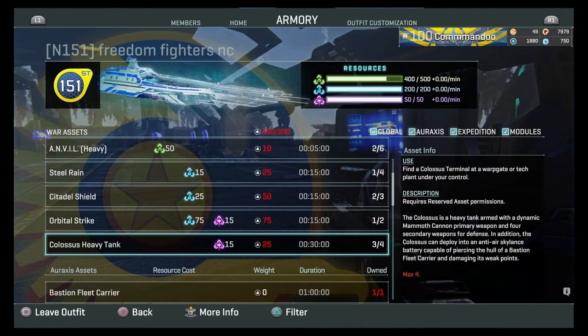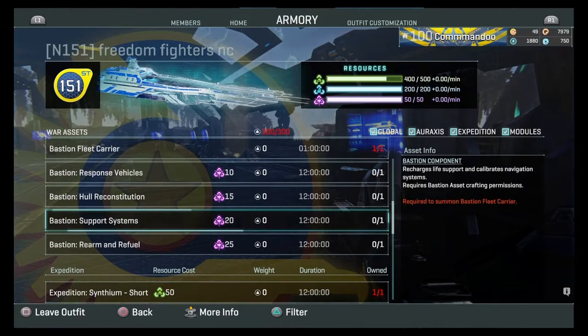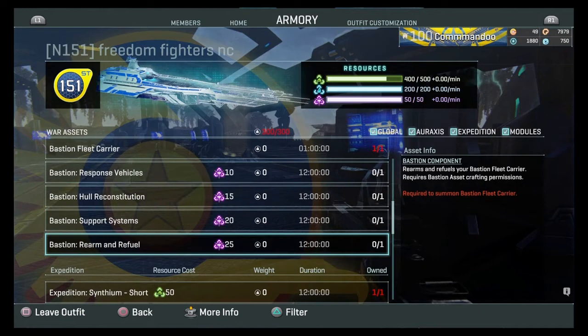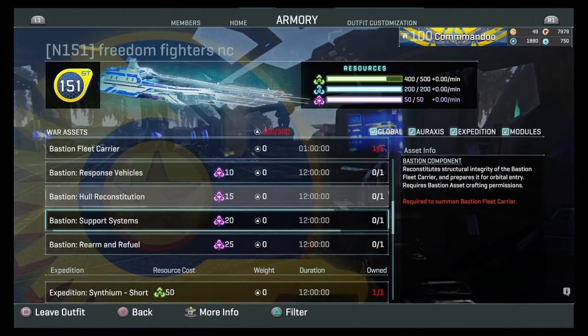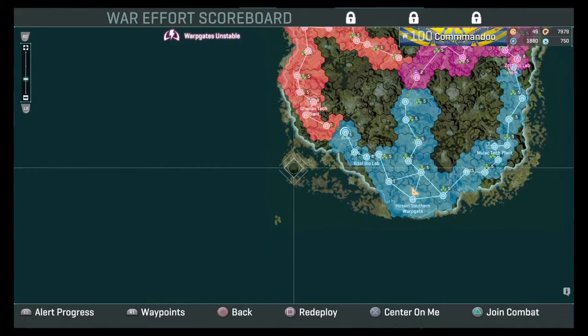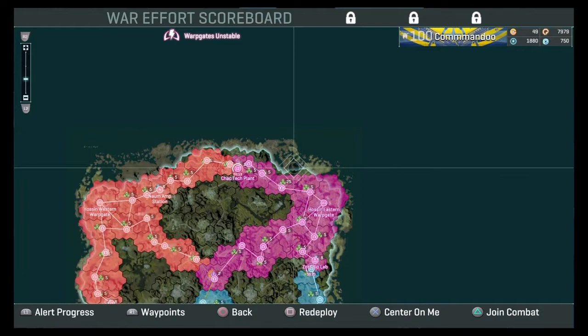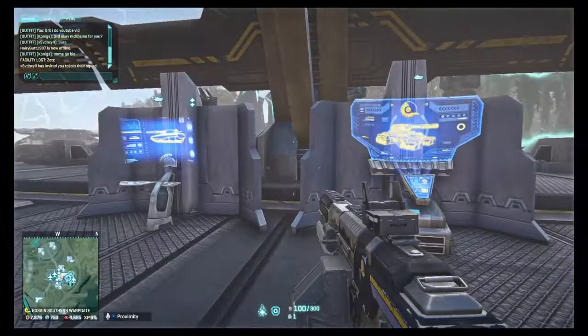That enables you to save up 15 purple and buy a Colossus tank. Bastions are the same — you have to craft a Bastion in order to get it. I'll save that for a separate video. Bastions cost per crafting stage: 12 hours, 12 hours, 12 hours, then you get an hour to craft it. Bear in mind it costs purple, which is an expensive resource. There's only one purple base on the whole map as far as I can see.